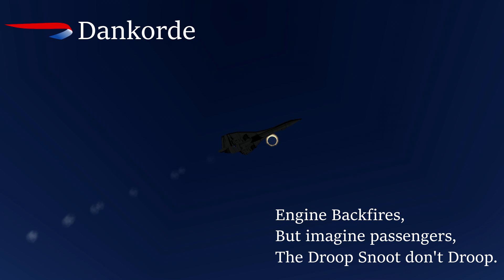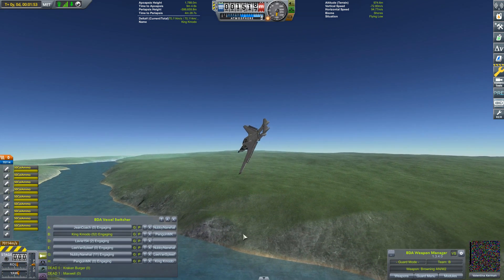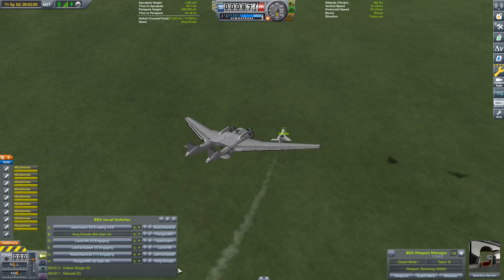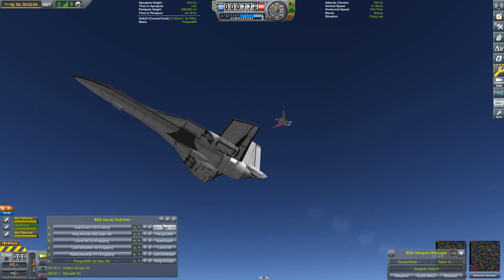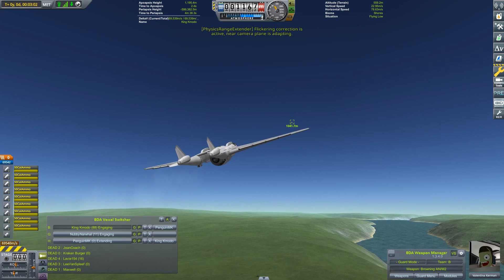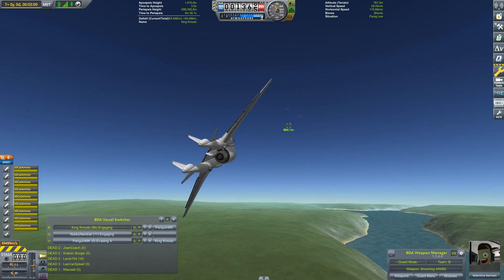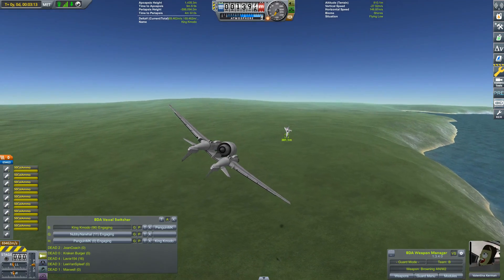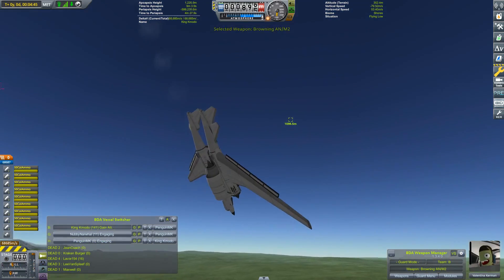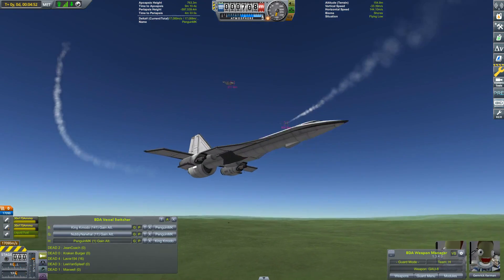Another notable entry is Dancord — 'engine backfires, but imagine passengers, the droop snoot don't droop.' This basically tried to look like Concorde and initially wasn't doing too well in its first round — it lost a bit of its wing. Obviously it's not really Concorde because it has a single big turbofan instead of the Olympus engines. This aircraft by Penguin spent most of the round sparring with King Komodo, which had a wide forward-swept wing design. King Komodo managed to severely clip the wings of this Concorde wannabe, but it remained airborne — and interestingly, after that happened it was much more formidable in the sky, able to put more hits on its targets.